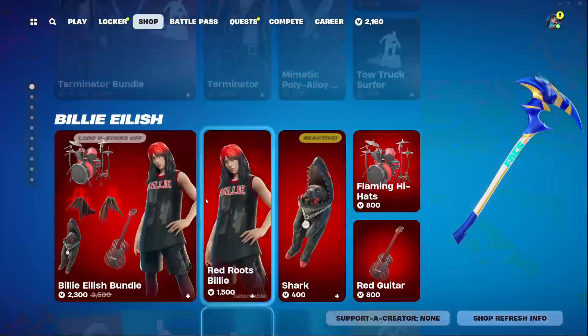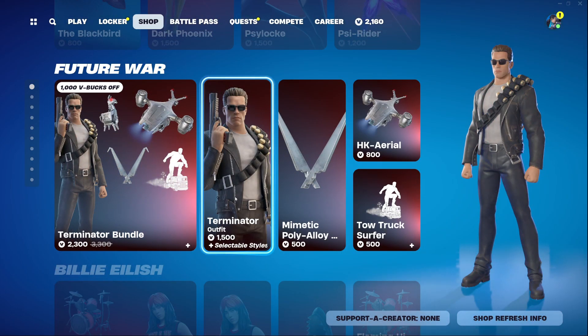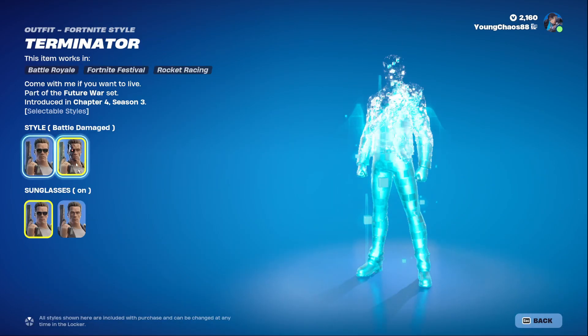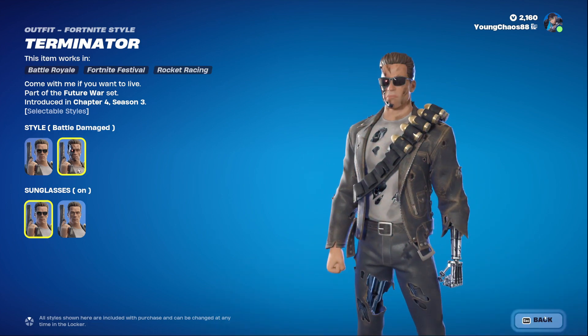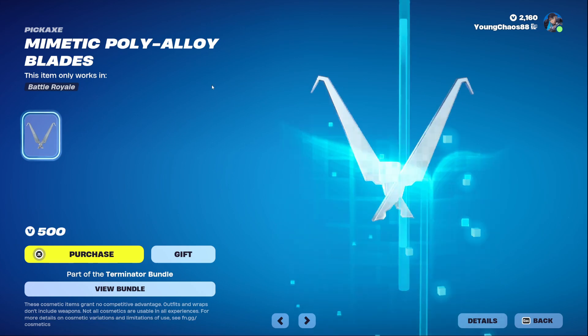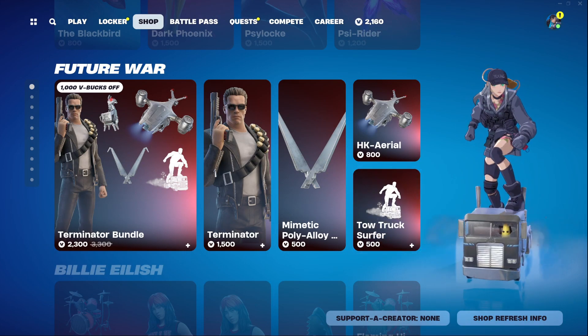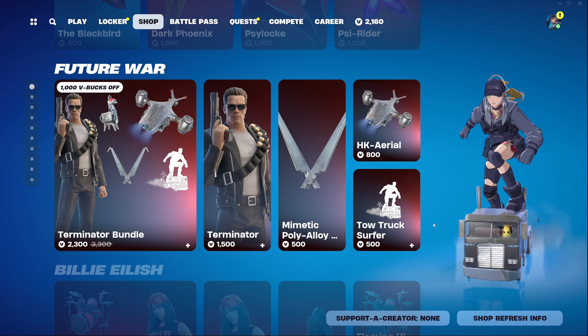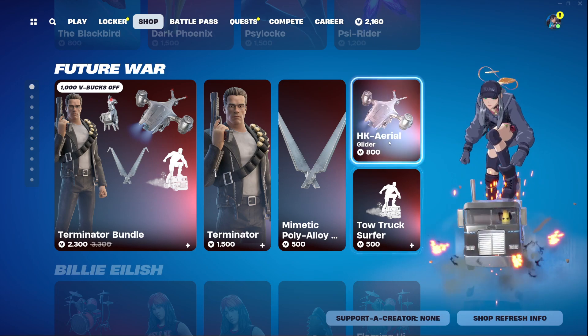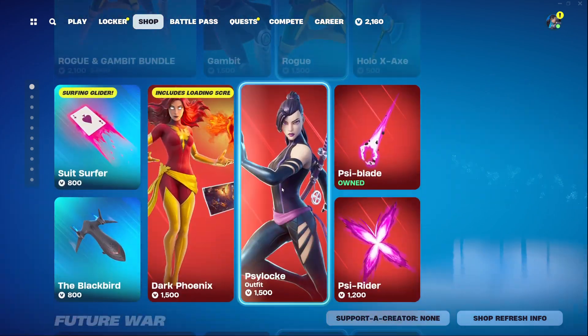Going up here, we can quickly go over the Terminator bundle, which returned yesterday. We have Terminator for 1,500 V-Bucks with that secondary battle damage variant — such a cool variant. We also have the Magnetic Poly Aloy Harvesting Tools and the Low Truck Surfer Emote. Love this one — it reminds me of that event when Peely came in with the truck. We also have the Heike Aerial Glider for 800 V-Bucks. It's a pretty massive one, and you can buy everything else separately.